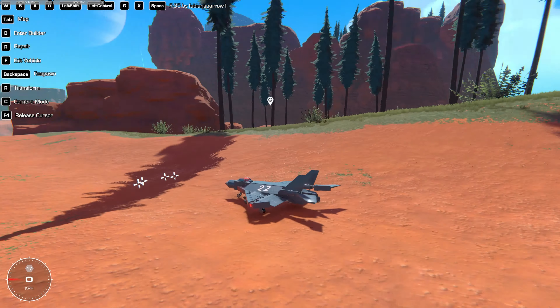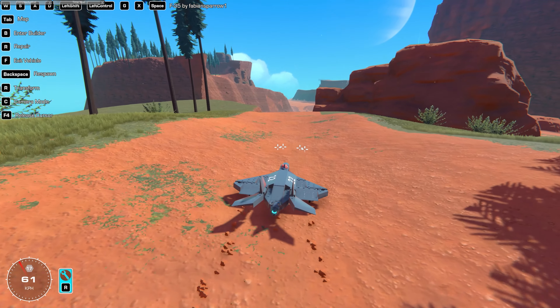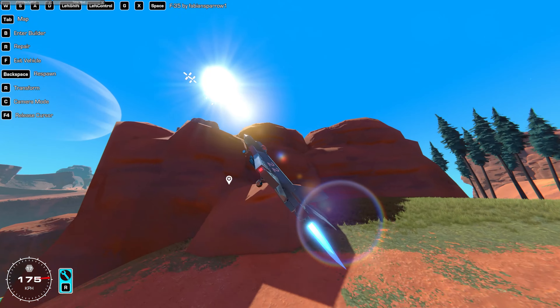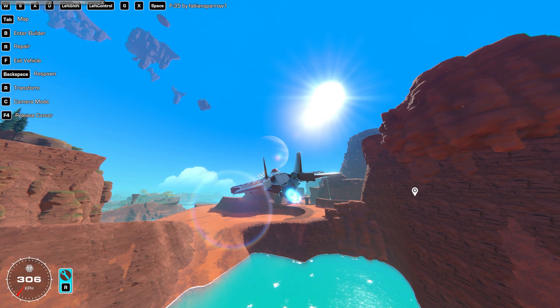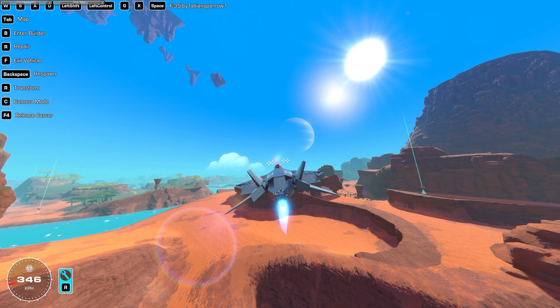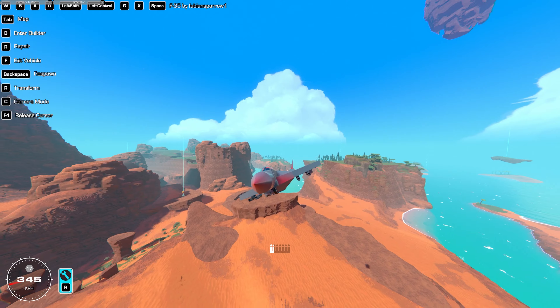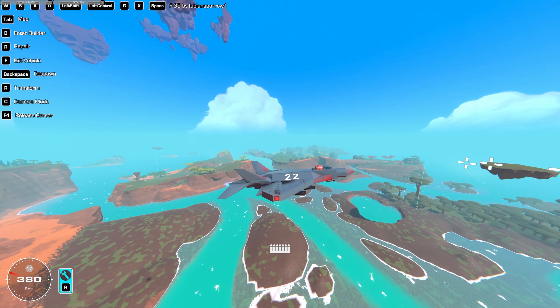We're starting with something simple — an F-35 by Fabian Sparrow. Spacebar is for the thrusters, left control is for the afterburner, G for landing gear, X makes the tail into an X shape, and left shift is for the guns.